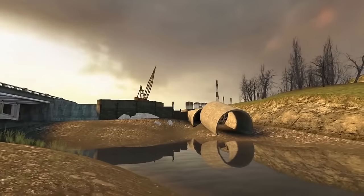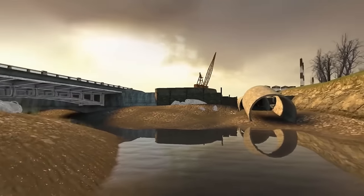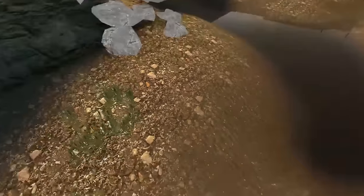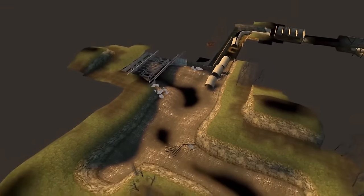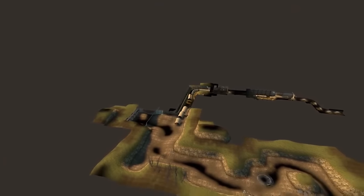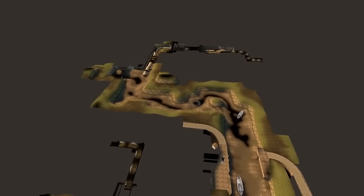Speaking of boats, let's do a zoom out of one of the winding areas the boat has to travel through in this particular chapter of the game. The entire canal is not represented here — there are lots of loading segments during this part. But it's pretty amazing how huge this part of the game is, when you consider that this is only about one-sixth of the entire area.